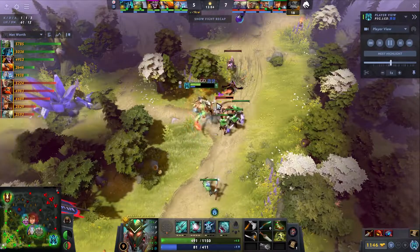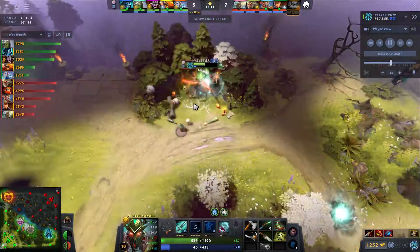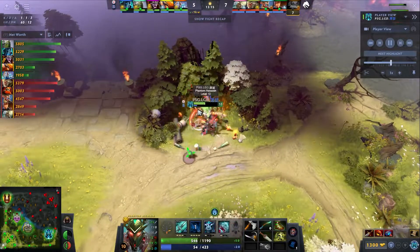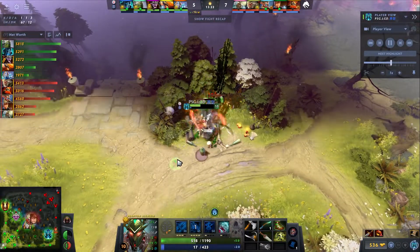But the kills from that rotation, this Mars kill, even this pressure on mid where it forces the supports to TP and use Hand of God on the Snapfire — it all adds up. It's a small thing they constantly do every game that kind of gives them this edge even when they're behind. Even when it was looking good, it was still only about a thousand gold lead for Spirit.